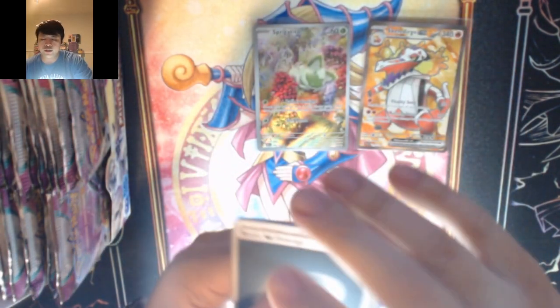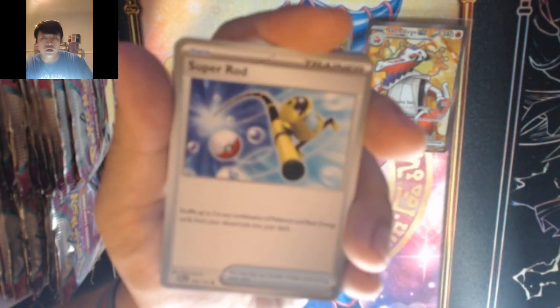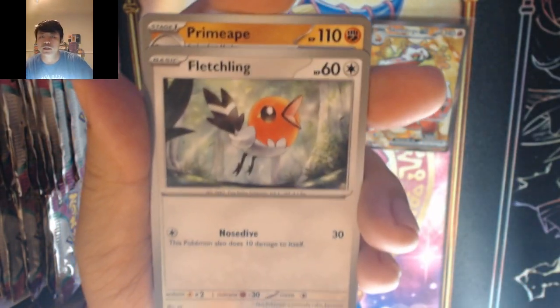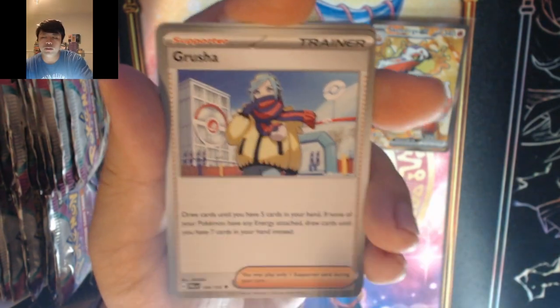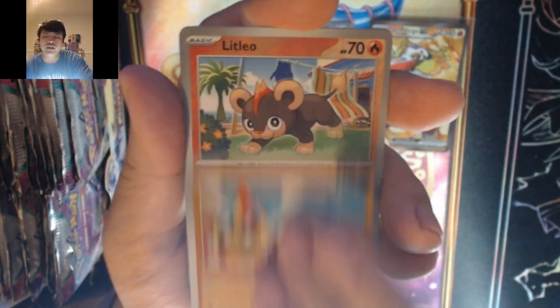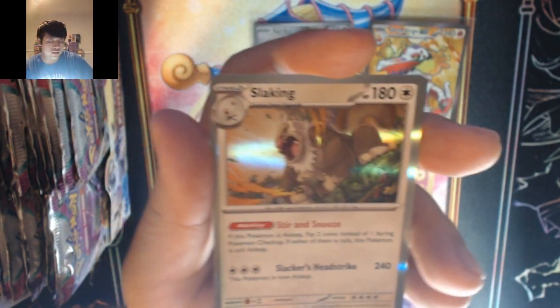Next pack. Let's go with metal energy dark — we got Super Rod, Luvdisc, Snover, Fletchling, Primeape, Grusha, Mismagius, Phalanx, Litleo, into Slaking.